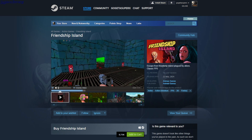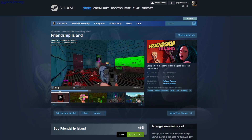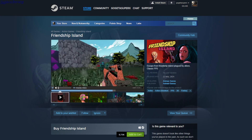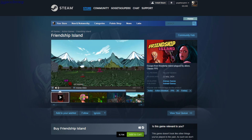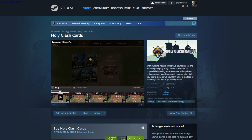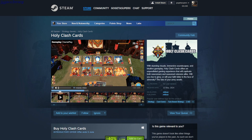Friendship Island — action adventure first-person shooter. It looks kind of like old-school Doom, fast-paced, no cursor so you have to know where you're shooting. You have all kinds of different weapons and a bunch of zombies and animals attacking you. It's $9.75.